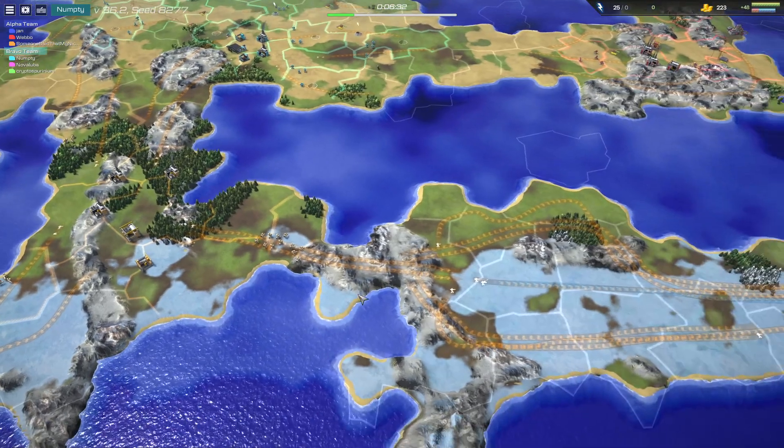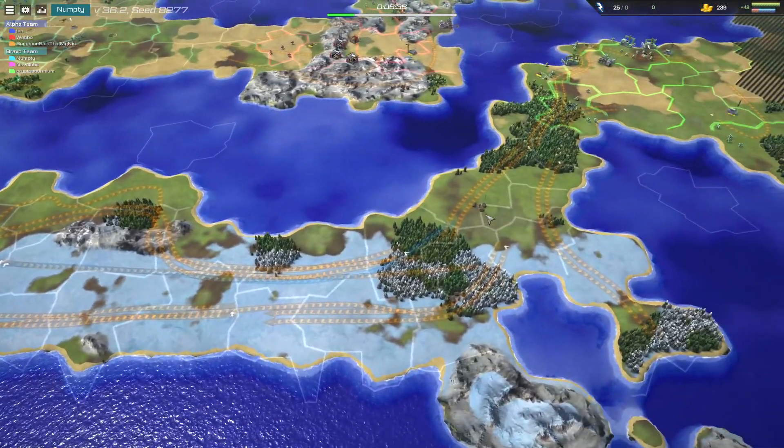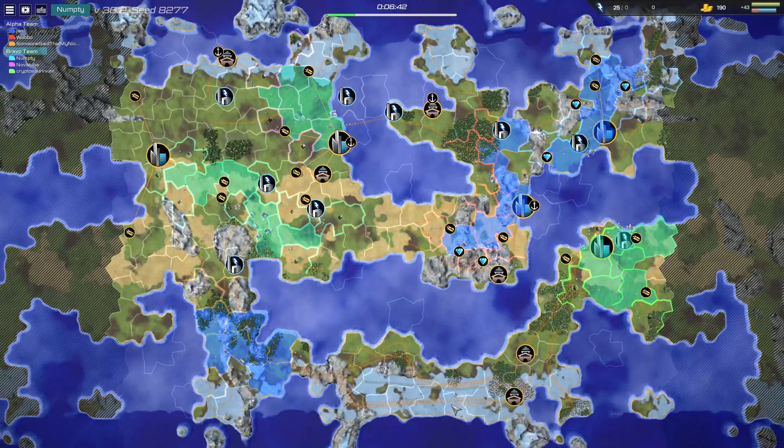Down here I can imagine yellow is going to be going for some navy units. Oh no, this is actually connected — I thought it was a separate island. As you can see it's coming this way, so we're going to have two front lines here and maybe some ocean activity.